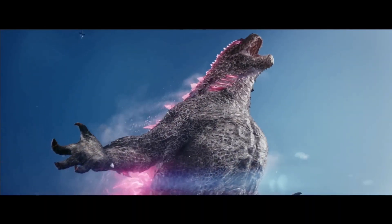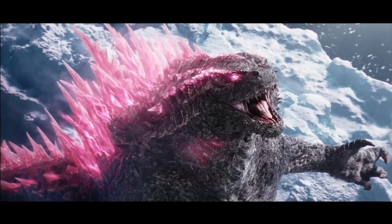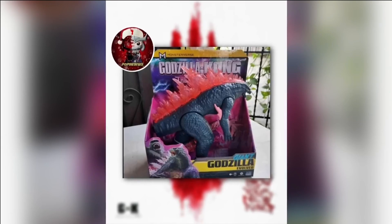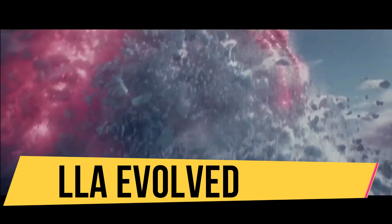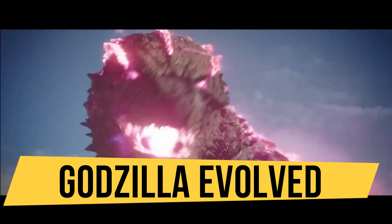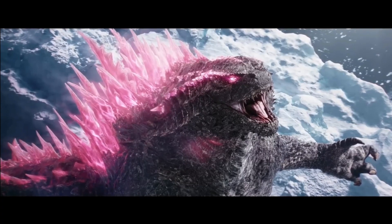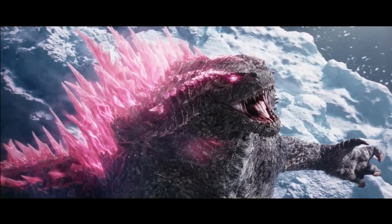Godzilla mixed with the energy of the Iwi tribe's civilization — this is so cool. I didn't think the evolution of Godzilla in the MonsterVerse would go this far, and I didn't think the toy leaks were really real. Godzilla evolved with pink dorsal fins and atomic breath. It feels weird to say pink, but if I call it purple, it's not purple — it's really pink. I agree that this is the spiral heat ray Godzilla, according to the MonsterVerse version.